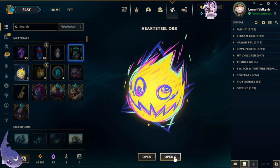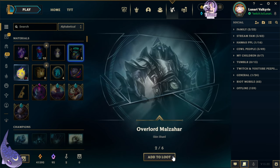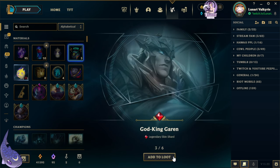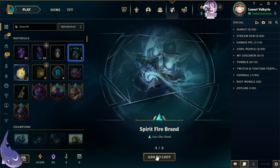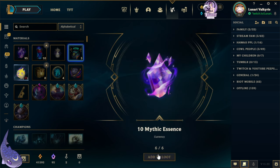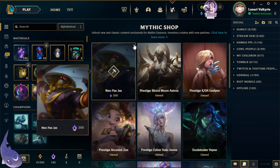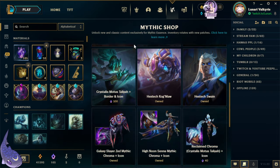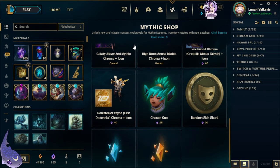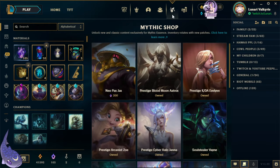Last five. We got KDA Kaisa, Overlord Malzahar, Spirit Fire Brand, Psyops Kayle, and 10 Mythic Essence. Finally, we are getting more Essence, but we still need a lot more. We need 200, 300 for the skins — 340, 380 — basically we need like 400. And we know there's going to be more coming out.